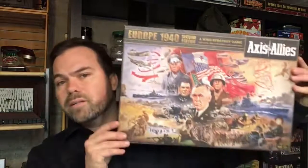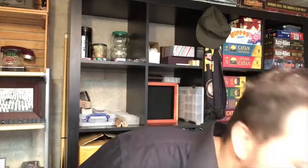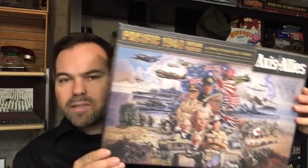In order to follow along and play this game, you're going to need two box games. I'll show you right here — the first one you need is Axis & Allies Europe 1940, and the second box game you need is Axis & Allies Pacific 1940.